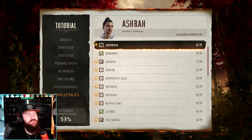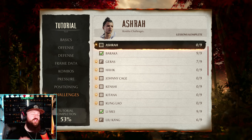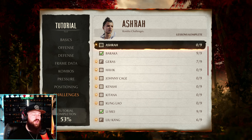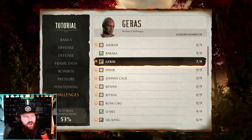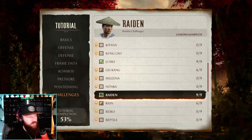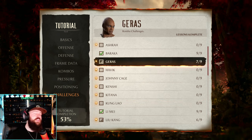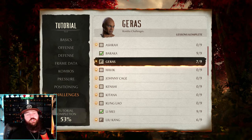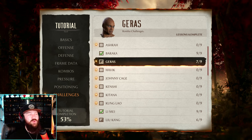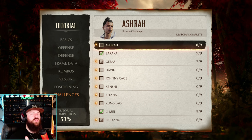One of the best ways I've found to get better and learn a character is to do the in-game character challenges. They are combo challenges, but they teach you what strings you might want to put into what special. I main Raiden and I learned a couple of things recently doing these combo challenges — things I didn't know you could connect. If you learn nothing else about the character, at least you might learn some combos, and that's always fun.